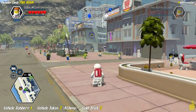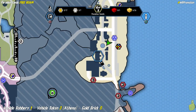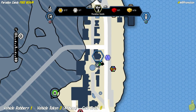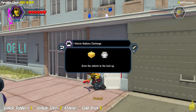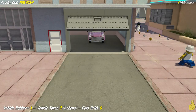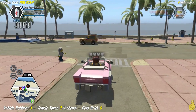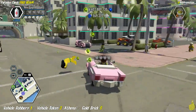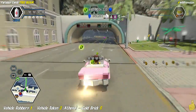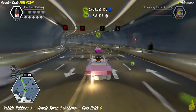Next up is the vehicle robbery, which yields us a vehicle token for Athena as well as another gold brick. This one's kind of a pain in the tuchus — you've got to pry this open and accept the mission, and then you've got to drive this bad boy all the way across the map to an undisclosed location. Well, technically it's not undisclosed — we have a flashing green arrow and sat-nav studs that lead us all the way there.